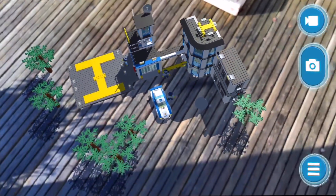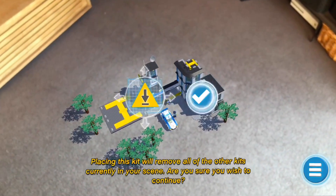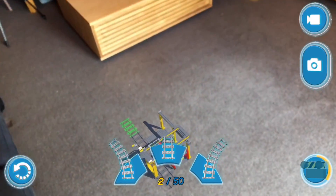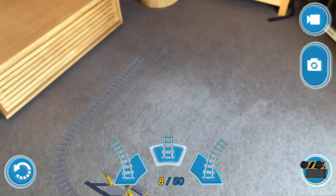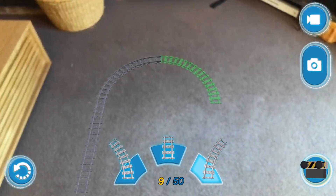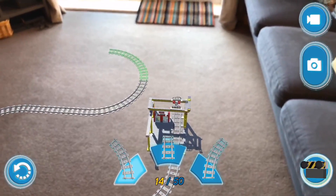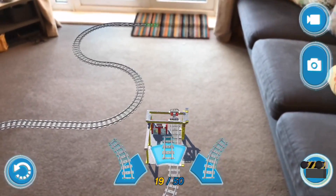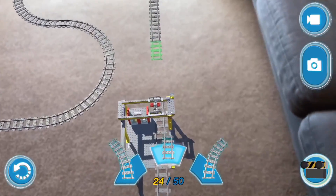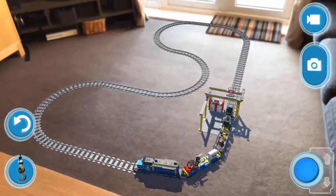That is the LEGO police station, but it's not just one kit - it's lots! So let's move on to look at the train set. Are you ready for this one? What we can do now is bring in our very own LEGO train set! We can pick our track - forward, forward, right - we've got 50 pieces we can use. Forward, forward, forward and right. Is that going to join up? And ping! Yes! Now we've got a LEGO train track in our room!